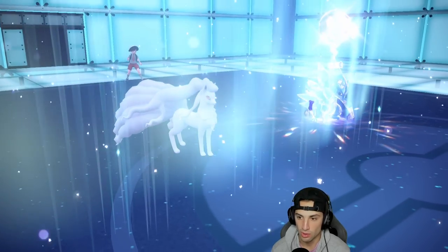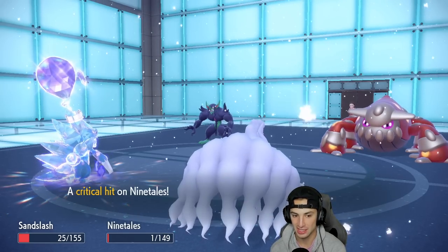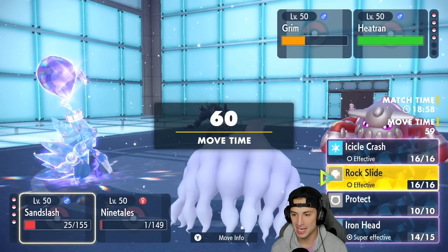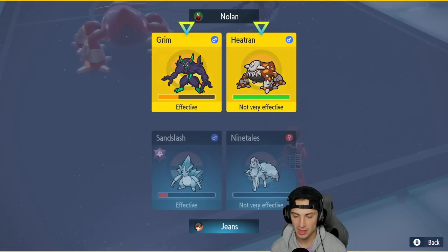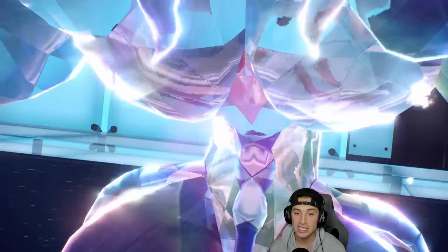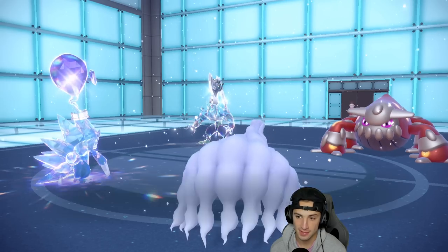Aurora Veil is now up. The Heatwave is still a pain — critting on Sandslash, a double crit! Their Heatwaves keep landing while mine keep missing. From here I'm thinking Rock Slide and Moonblast or Blizzard — Blizzard and Rock Slide should KO Grimmsnarl. They end up Terastallizing Grimmsnarl into Steel, which is crazy at that low HP. Heatran gets set up with Flash Fire, which makes sense.